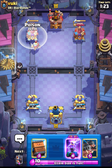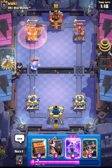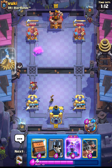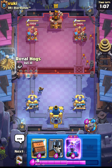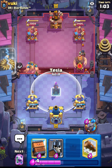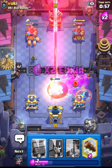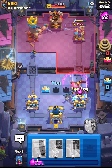Nice - he is giving me good Poison value. To defend this I think we should put down our Little Prince. After seeing that Night Witch, I think he is getting ready for a giant push on the opposite lane, so I should stop that by placing our Royal Hawks. Let's place our Evolution Tesla - I think he doesn't have Elixir for defense. He placed his Void spell, and that's gonna completely take out my Evolution Tesla.